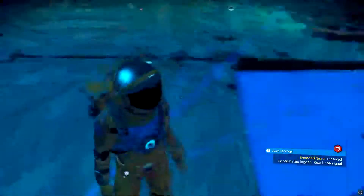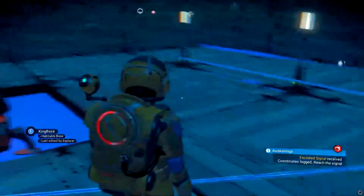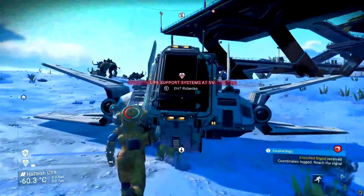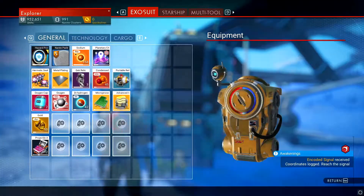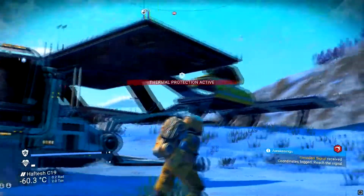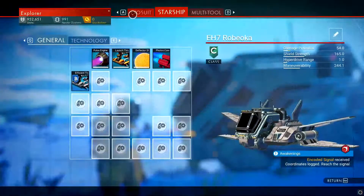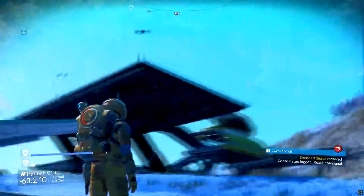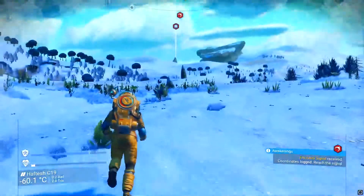I actually built all of this — the lights, the teleport, everything. If you guys have a way of hiding this thing, please let me know because it looks horrible. We ended up getting this ship — pretty simple: we did the planetary chart thing, found a distress signal, got a ship, brought it back, and traded it for a better one. It was a B-class shuttle.